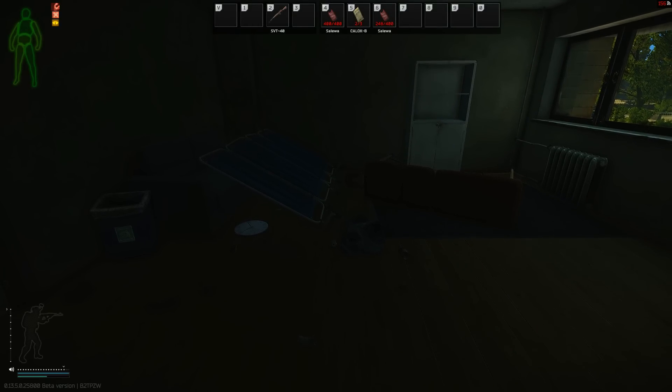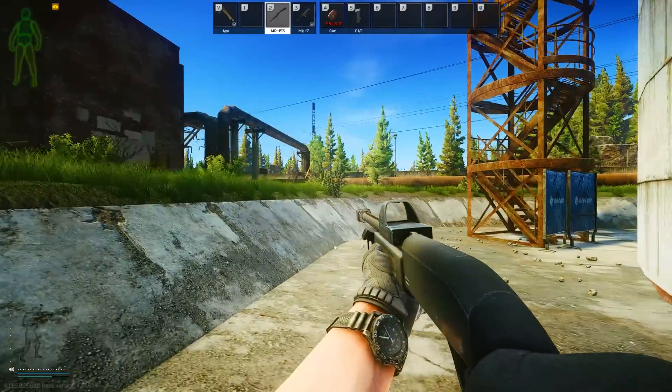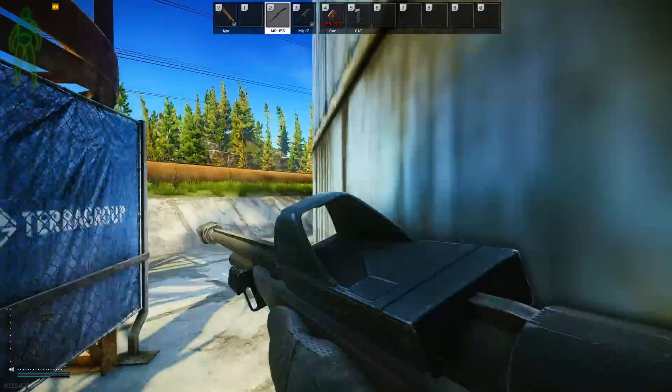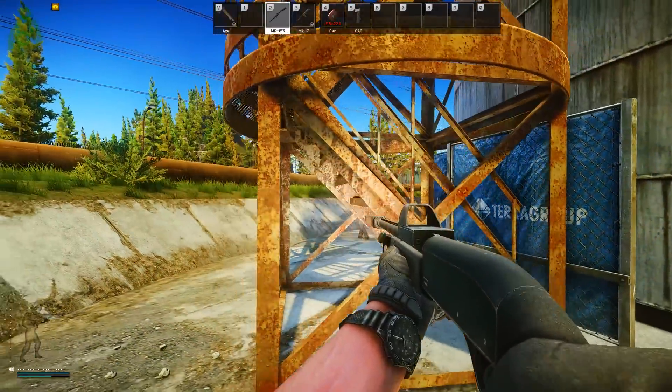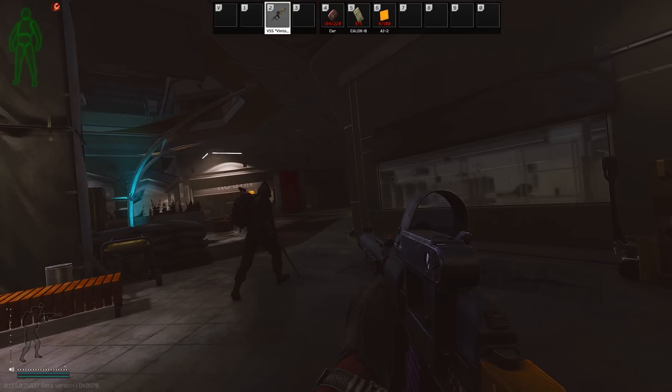The second version is a third-person visual bug. Not sure how to reproduce this, but sometimes my teammates or even scavs will have the hands occupied pose. However, everything operates fine on their end — they can still shoot, reload, and use items. This is only a visual bug.